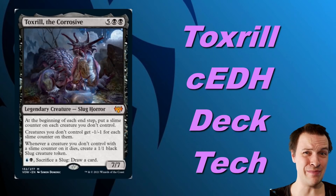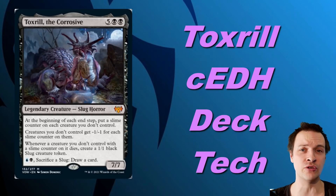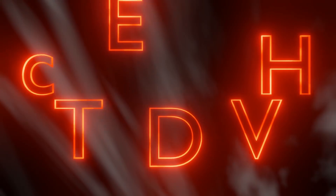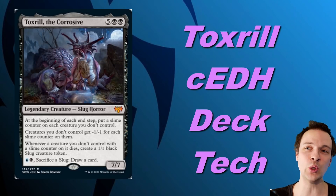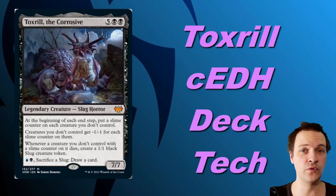Toxirill the Corrosive — a 7-mana Dimir Slug Token-creating, board-wiping Commander. You need to talk about the elephant in the room: that's the 7-mana cost, which is quite a lot.